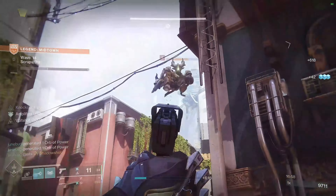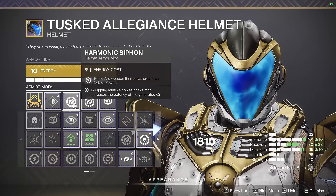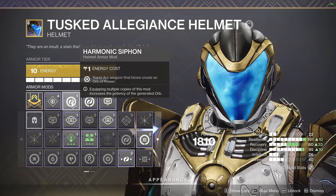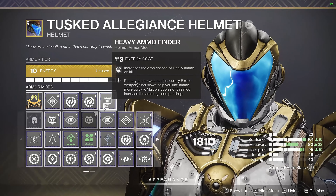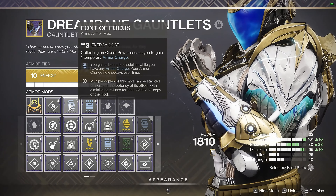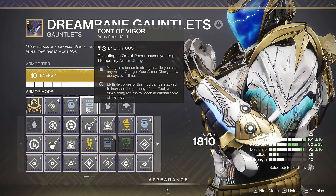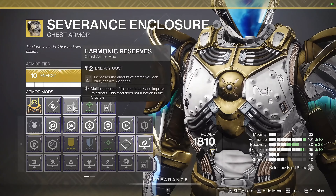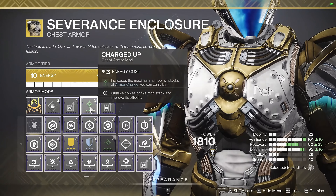For our exotic armor we'll be using Severance Enclosure — powered melee final blows unleash a damaging explosion; finishers and final blows against more powerful targets increase the radius and damage of the explosion. Looking at our armor mods, we have Harmonic Siphon times two — rapid arc weapon final blows create an orb of power. We'll also be running Heavy Ammo Finder to increase the drop chance of heavy ammo. On our gauntlets we'll be using Font of Focus, gaining bonus discipline while we have an armor charge, and Font of Vigor, gaining bonus strength while we have any armor charge. For our chest armor we have Harmonic Reserves times two, increasing the amount of ammo you can carry for your arc weapons.